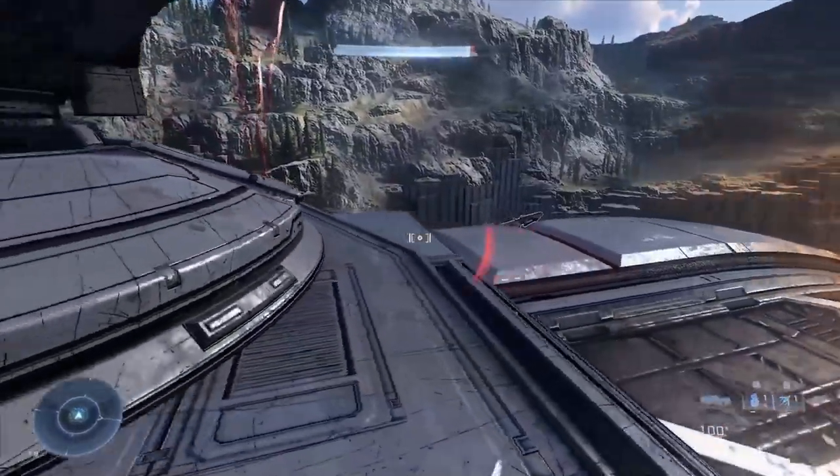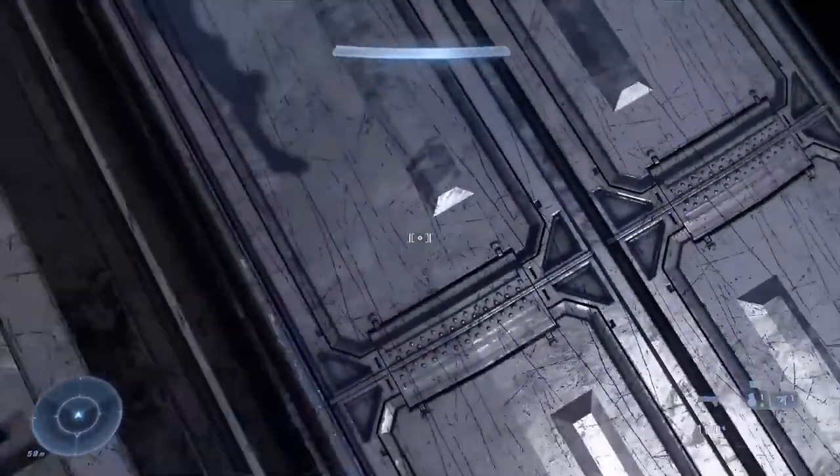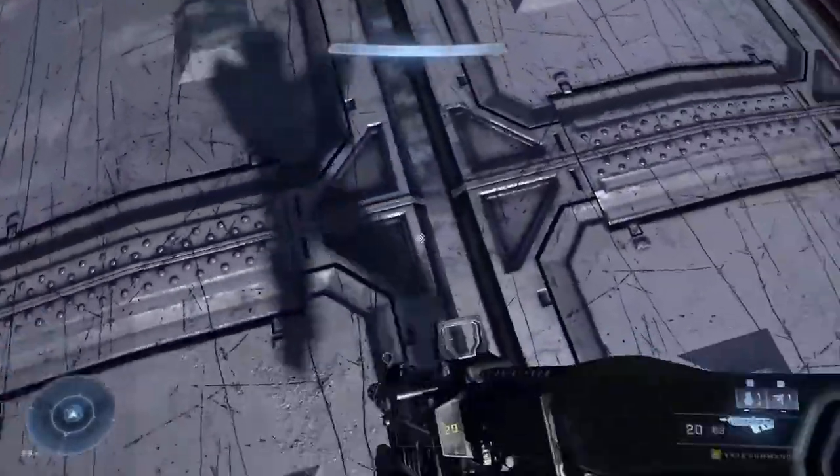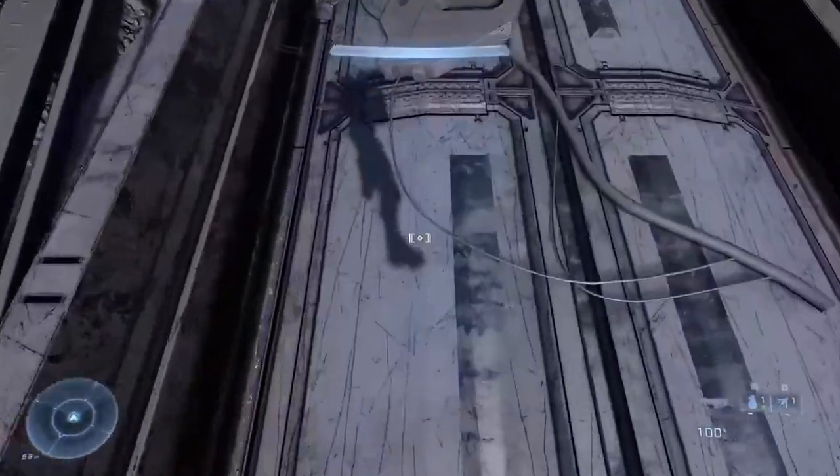If you look down, you can grab a turret. When you pick up this turret, your character model does look pretty funny — you just kind of float around. If you take a look at the shadows on the ground, I can't see myself because there are no mirrors, but it is what it is.